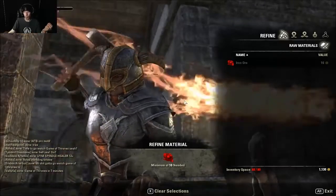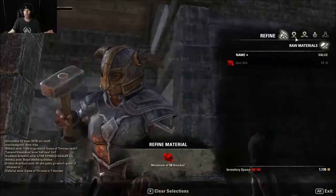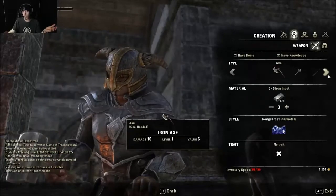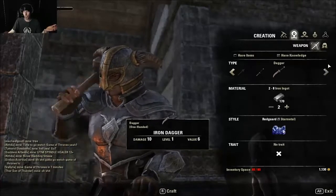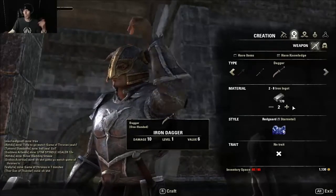And these just allow you to basically upgrade everything you make via blacksmithing. The creation tab — you can create whatever iron weapons there are. As you can see, the list is there, and you can go ahead and add more iron in to make higher level items.